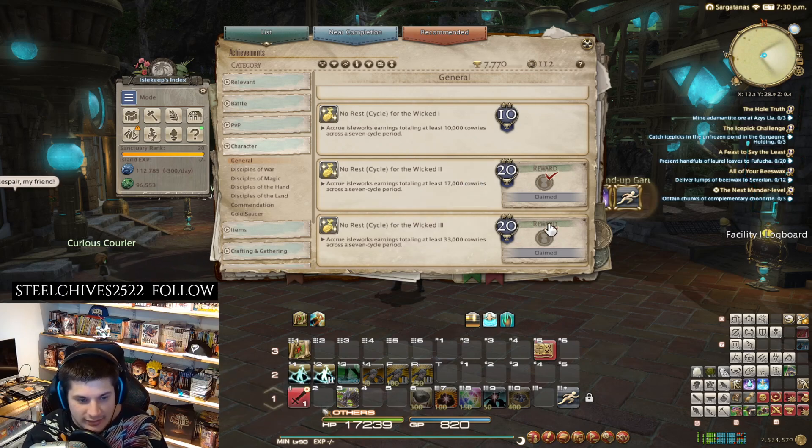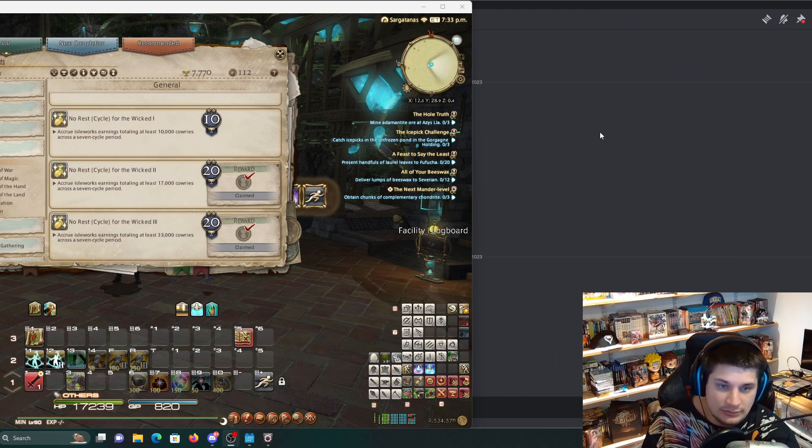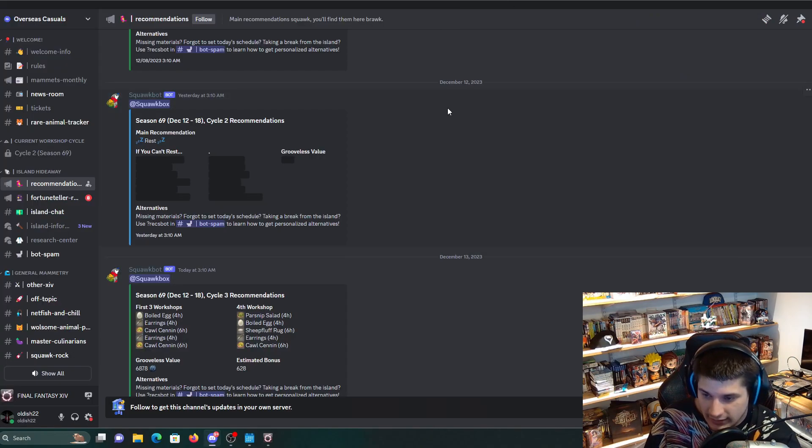They did a lot of work and they tell you every week. So if you guys did not know this, if you're new to the game and wondering how the heck do I get this — here it is. We go here and it is the Overseas Casual. So Final Fantasy XIV Overseas Casual is right here. This is their Discord.